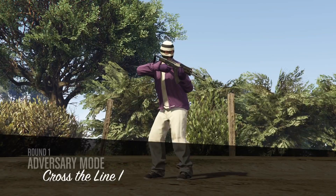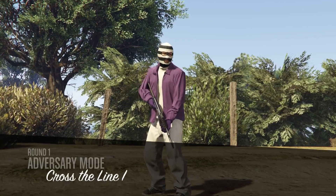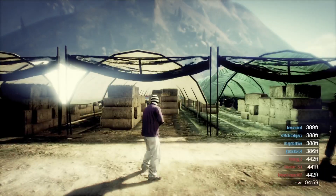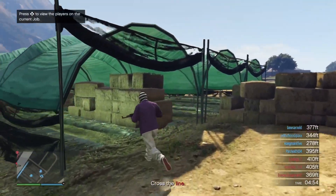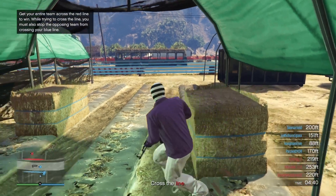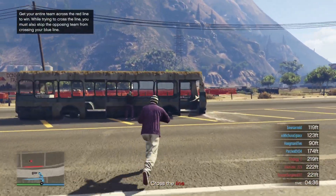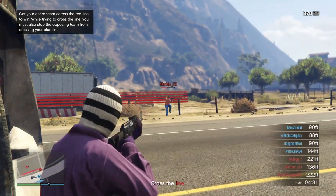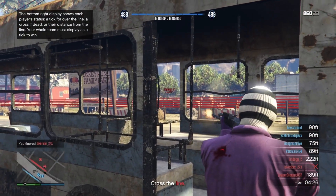The only difference between them is the map. In Cross the Line you're always playing in two teams, and the objective is pretty simple — the only thing you have to do is get your entire team across the line of the enemy team and then you win the round. At the bottom right you can see all the players and their names, and next to their names you have a distance, which is basically how far you are from the enemy line. The enemy line is always the red line.